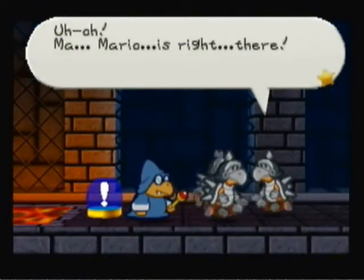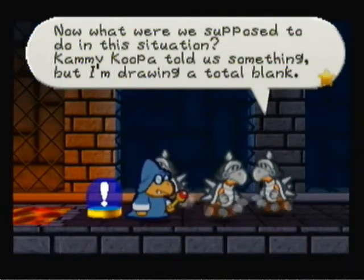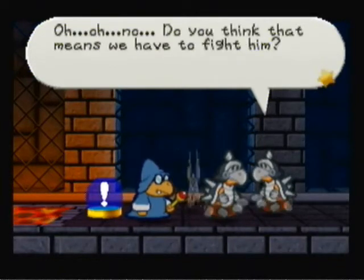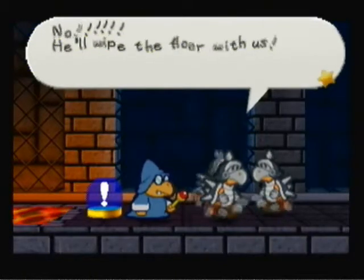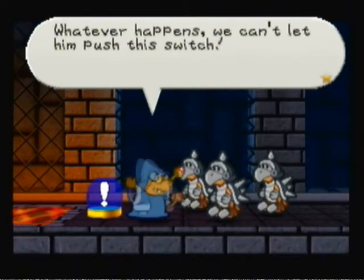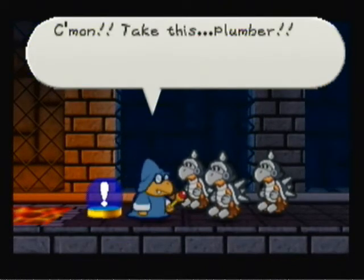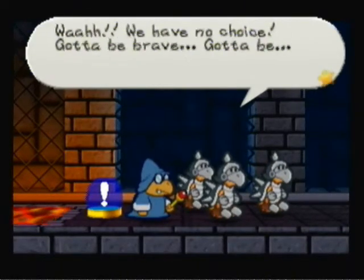Am I supposed to be in this situation? Kevin Koopa told us something but I'm drawing a blank. I think she told us not to let him through that switch. The Koopa guards say: 'Who says to be afraid of Mario? He's not so bad. Whatever happens, we can't let him push the switch. King Bowser needs your help — come on, show this plumber what you're made of!' The guards decide: 'We have no choice — gotta be brave.'